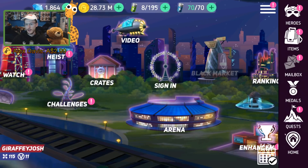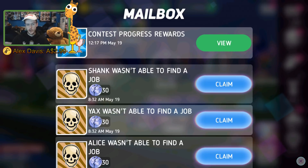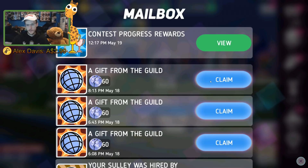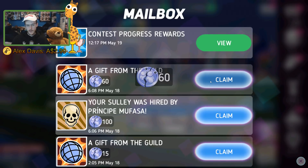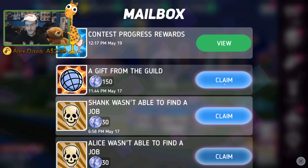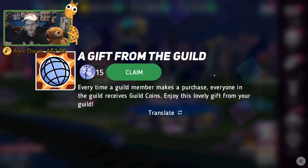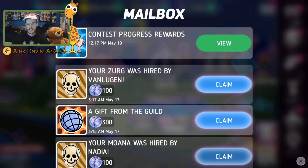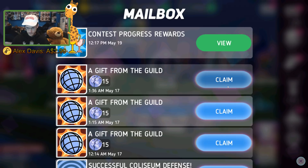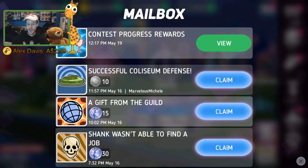Now it's basically gonna be — let me look at how many I have. I'm worried I've actually lost anything down here guys, because the amount of stuff I have to collect. I've actually clicked on one by accident. Oh my god, the amount of lag — come on! Occasionally I get a little treat down here: 10 coliseum defense tokens.